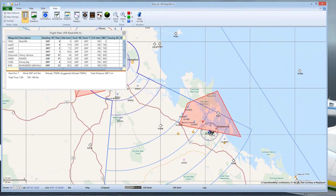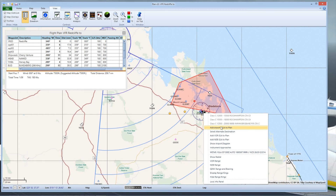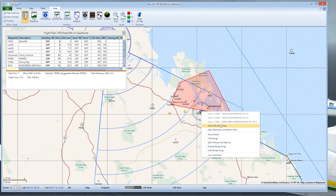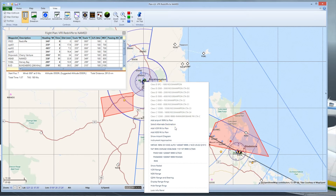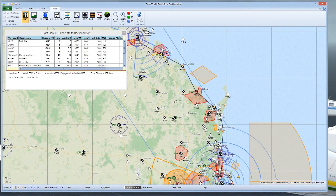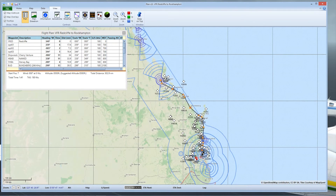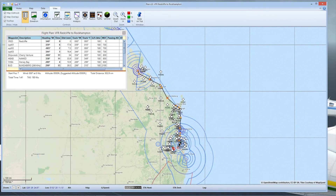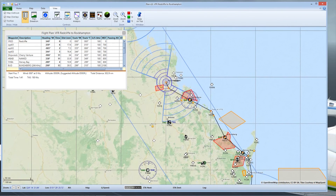Then we'll take another stop up at Gladstone before we go on to our final destination, Rockhampton. We'll add the VOR as well, then fly on to Rocky, intersecting with the intersections here and flying into Rocky with the VOR as a reference point. Now, as you can see, if we zoom out, we can actually see the whole flight plan. Instead of just being taken via two main VORs, we now get to go and see some sights and get a couple of stops along the way.